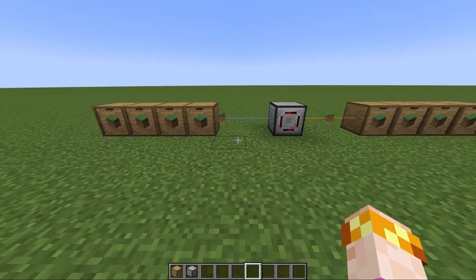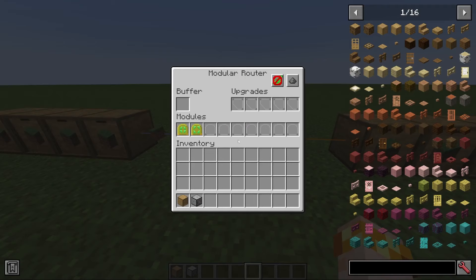Normally this would take eight modules because you have to pull from four targets and send to four targets. But with the power of the distributor module, it only takes two.